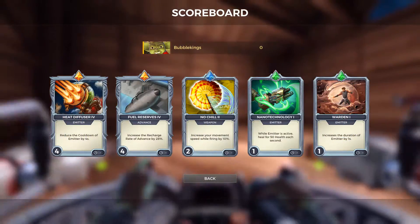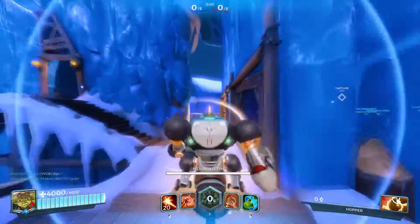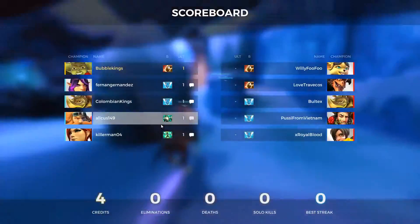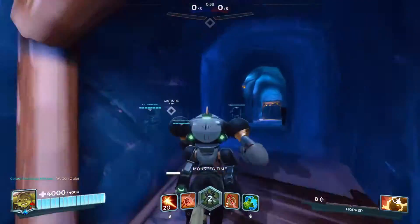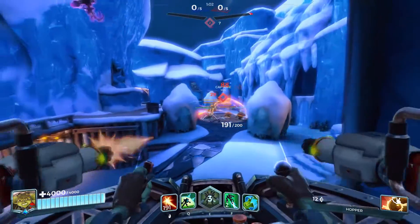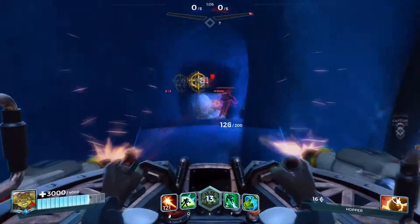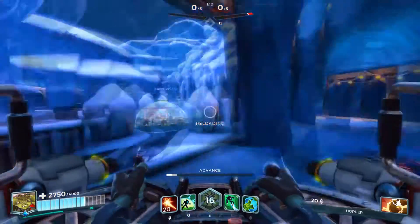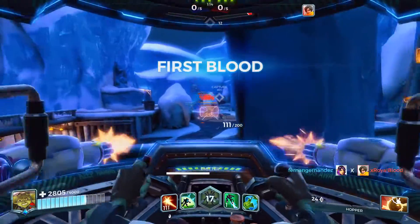We also have Fuel Reserves which uses the new advance ability he has. With advance you can do these little hops and move around, and with this card we can increase the recharge rate so we can hop around more and reposition better. Because we move really really slow when we have our wind-up active — as you can see here, we're moving super super slow even with increased movement speed while shooting.